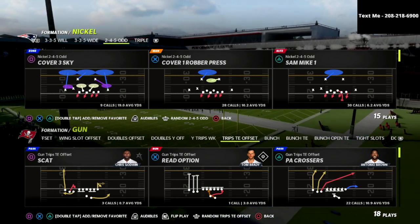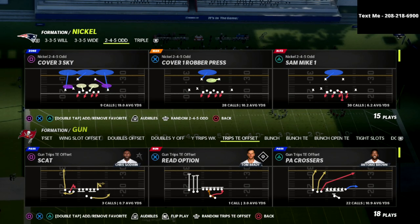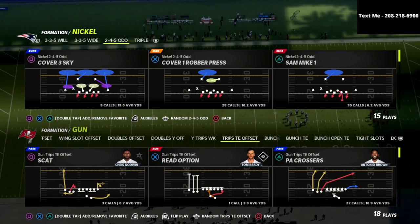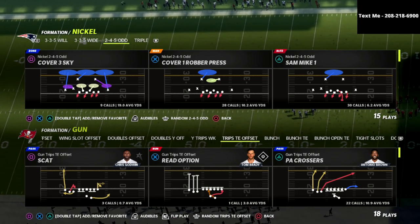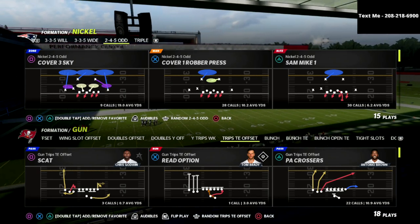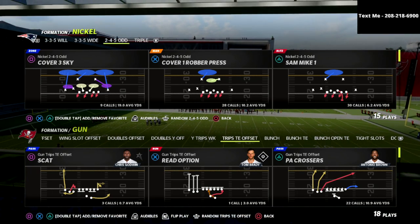With that in mind, I wanted to do a video today talking about a specific coverage that you can use. I'm going to explain the problem and then the solution. We're talking about the Chicago Bears defensive playbook — specifically the 2-4-5 Odd and the 3-3-5 Wide.